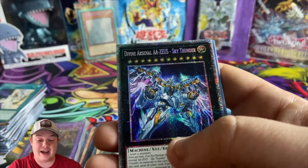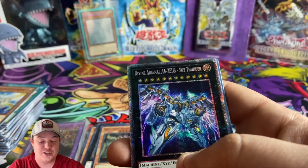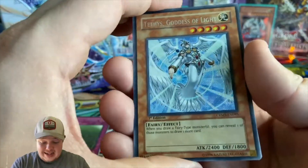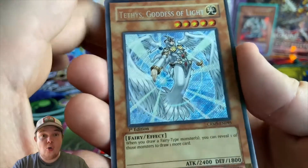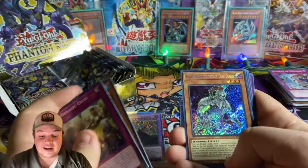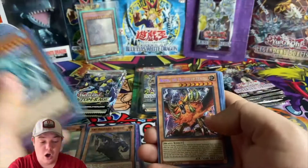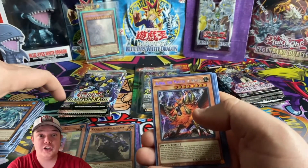Wait — we got an AA Zeus and it's a collector's rare! Oh my goodness, and we also got a secret rare Phantom Knight of Torn Scales! Oh my goodness guys!